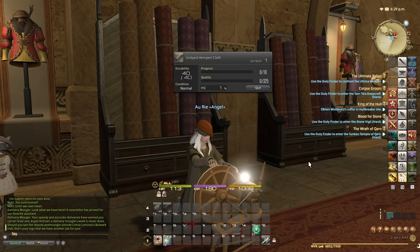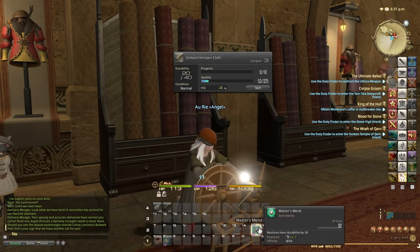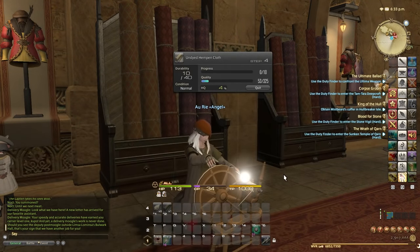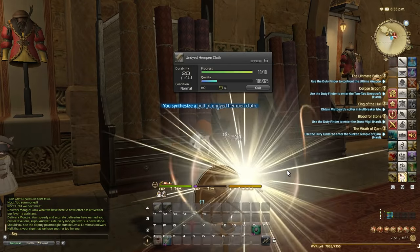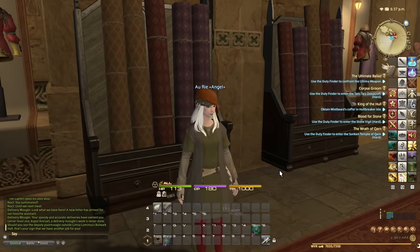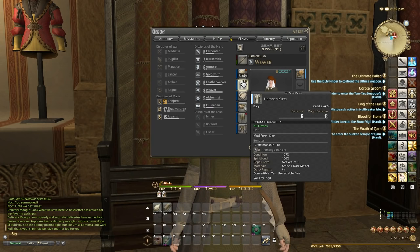While you're leveling up your crafting you'll also notice the more crafts you do, your gear that you're wearing while crafting starts to spirit bond. When you get it to spirit bond 100% you can convert it into materia, and this is the way we made our Gil to begin with as a new character. If you look at the item description — for example, the Haepen Kurta — it shows craftsmanship plus 18. Below that you have condition 107% and spirit bond 100%. When it hits spirit bond 100% you can convert it into materia, provided you've completed the relevant quest.